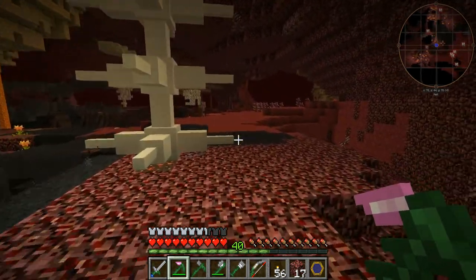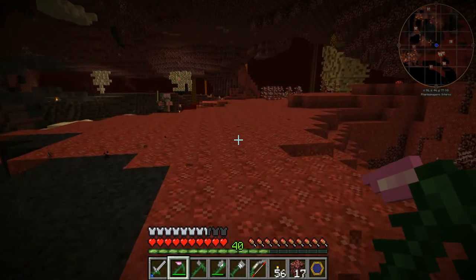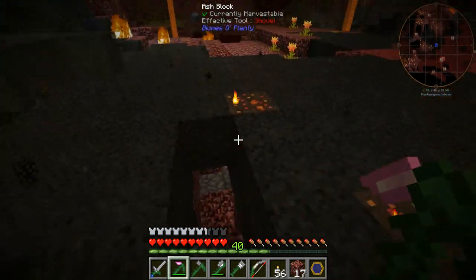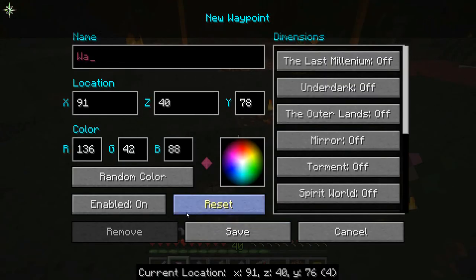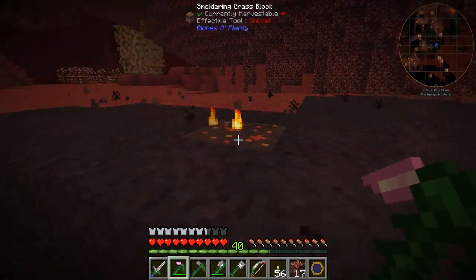I don't want any business with a ghast at the moment. Maybe over here — I should really, really, really set a waypoint, shouldn't I? Let's do that — 'way home'. That's definitely what we want.